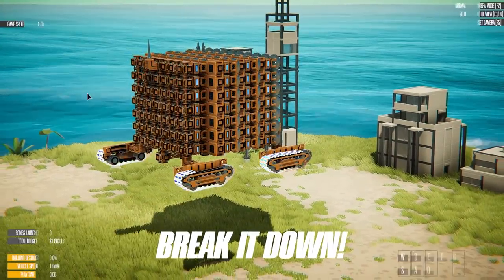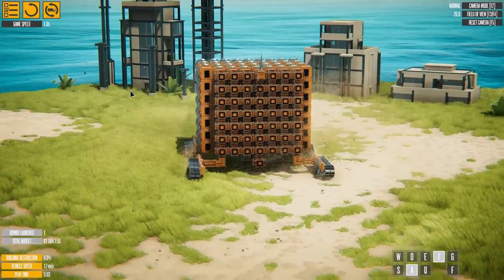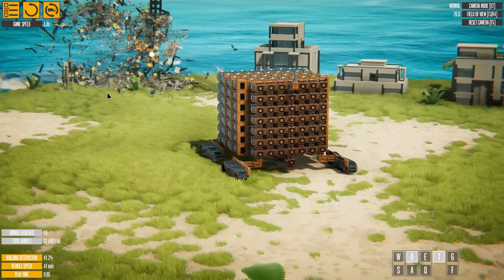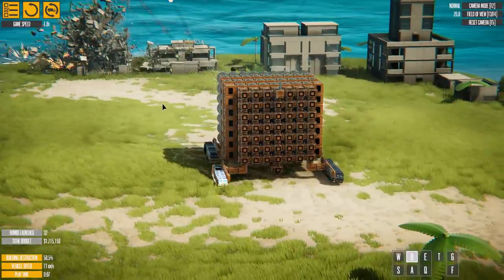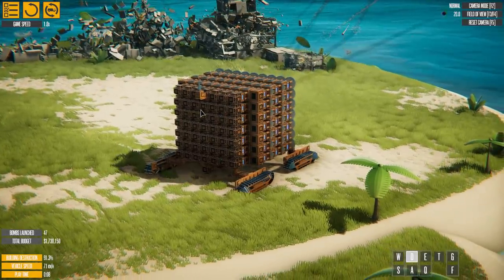For the final stage I spawned into one of the structure zoos, which has a lot of different buildings to obliterate. They all fall the exact same way — it doesn't matter if you hit the base or the middle, the cannonball has enough power to obliterate everything. Even buildings that are too short somehow still get destroyed.